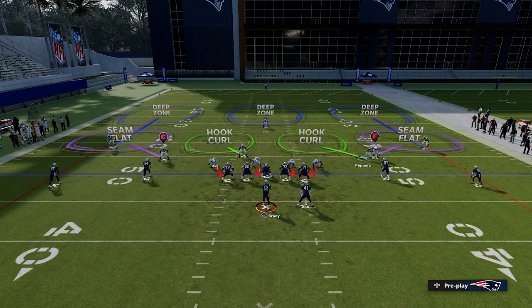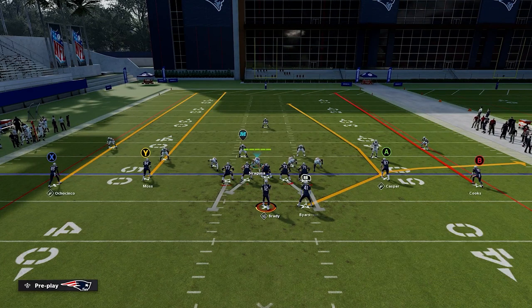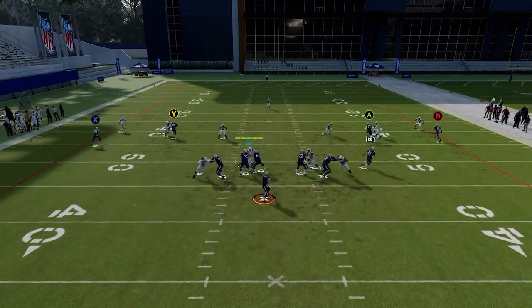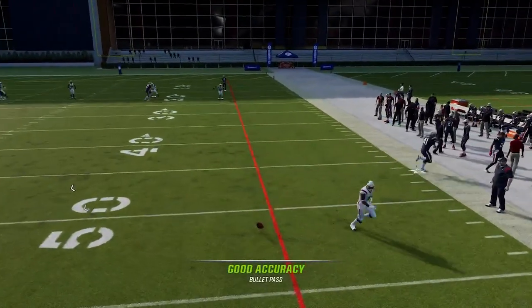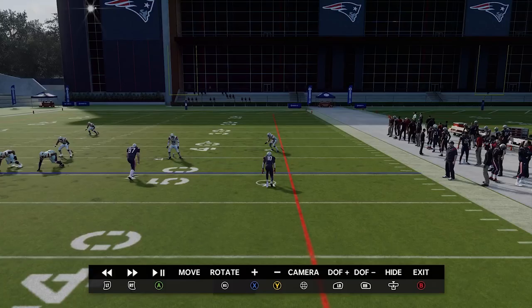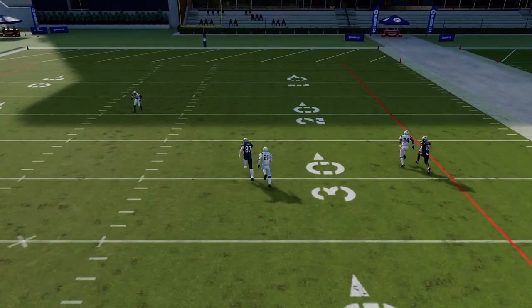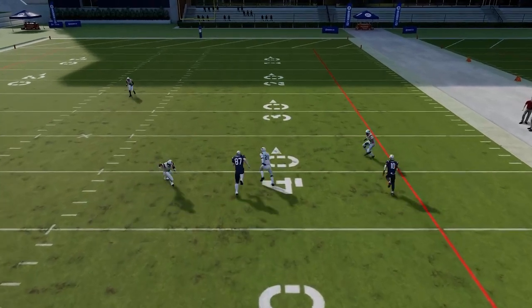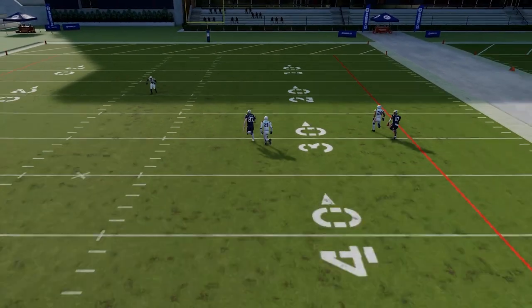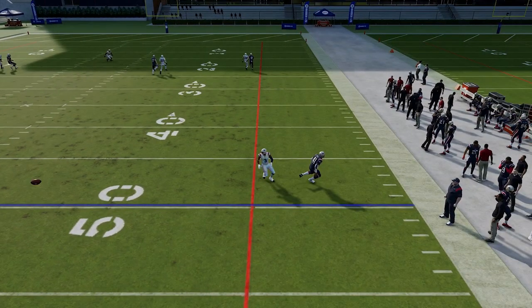If the slot receiver goes vertical or to the outside, our hook curl is going to match the running back out of the backfield. So if they run two verticals to the right with the running back out of the backfield, you're going to see that they match appropriately. In replay: the outside guy is on the streak so the corner takes him; the inside guy takes the tight end going vertical; and that tells our hook curl to get out to the flat and cover the running back — which he does. This side all matched appropriately.